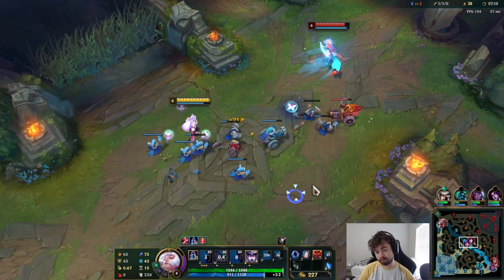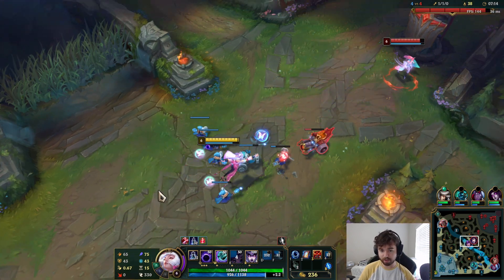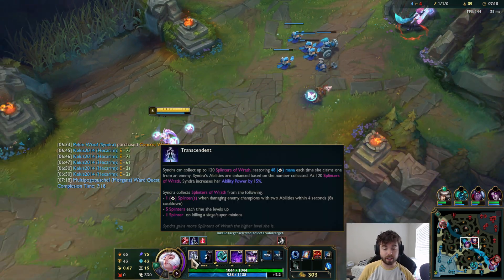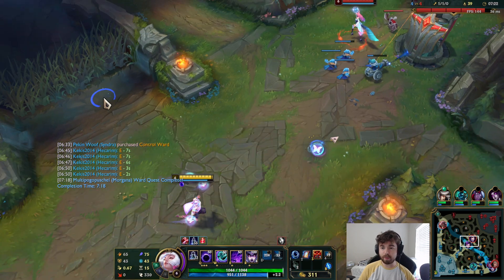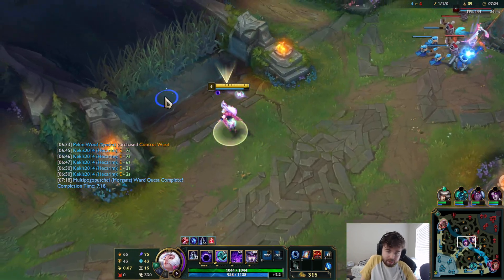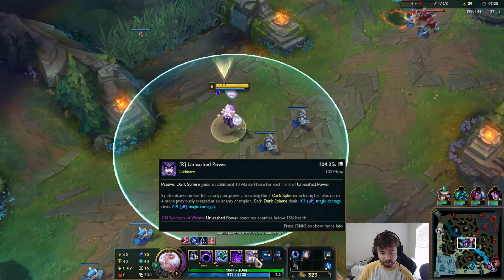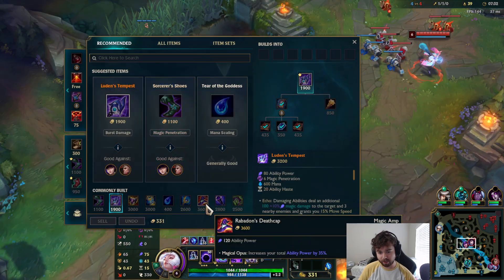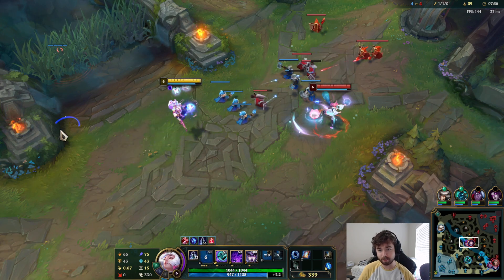And if you get 120 splinters, you get 15% increased AP. So if you have something like Rabadon's Deathcap — that's two multipliers. Deathcap gives like 35% bonus AP. So you can get a lot of AP if you make it to extreme late game.